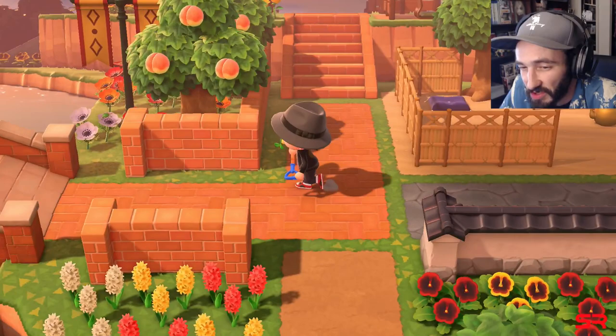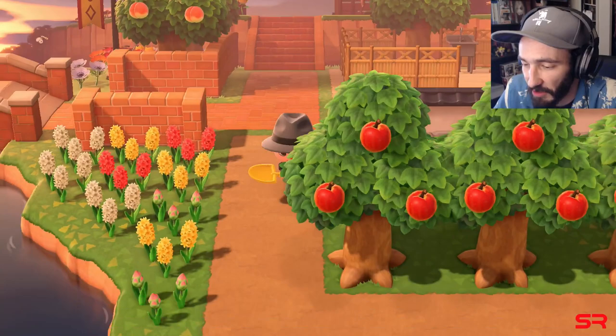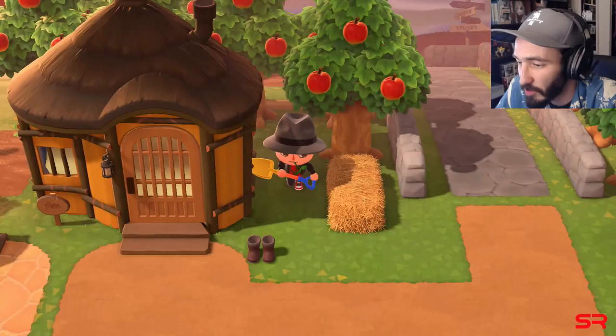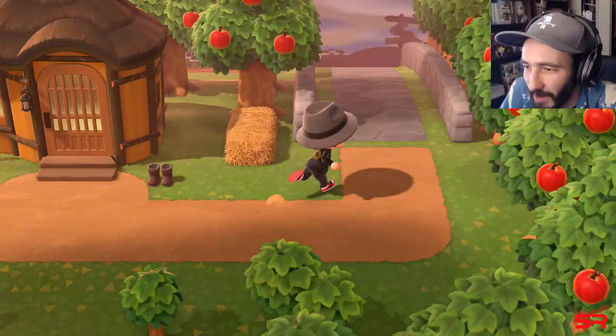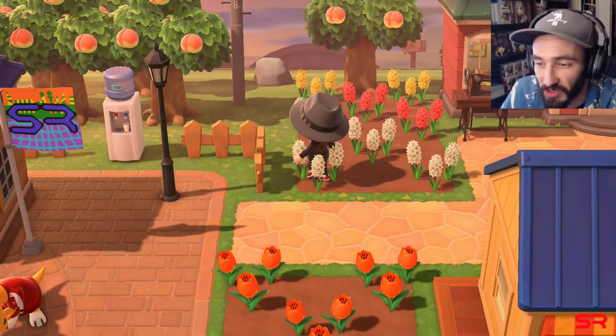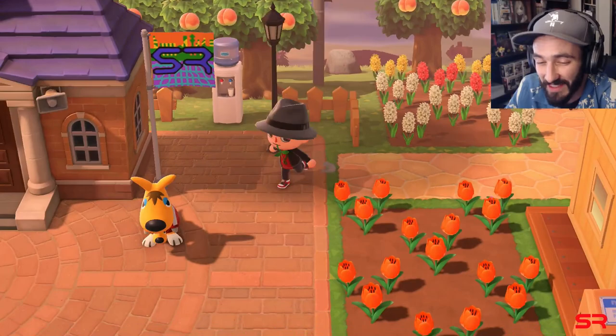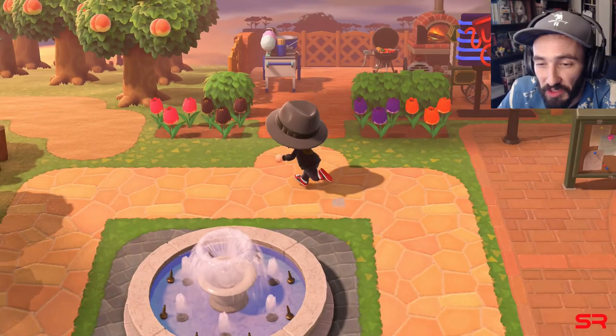You can dig holes and space them two apart, or go for a one-apart design which makes things tighter but creates a more dense and unique look. Once you get those holes spaced, step three is to bury the trees. The reason you want to dig them up instead of cutting them down and using new fruit is that you get an instant look at what it will look like — the tree is already fully grown. You can then use any extra fruit to plant remaining trees in that area.